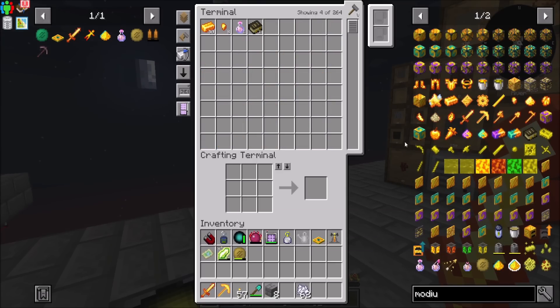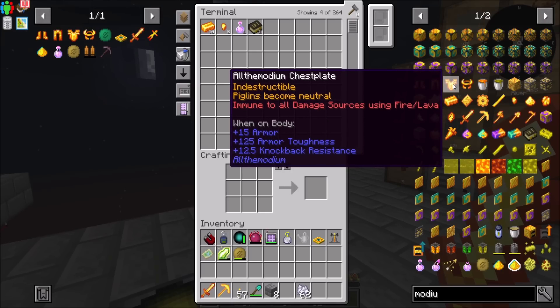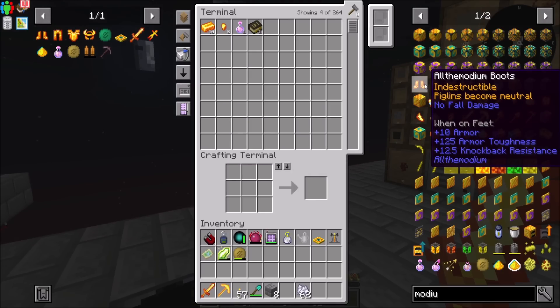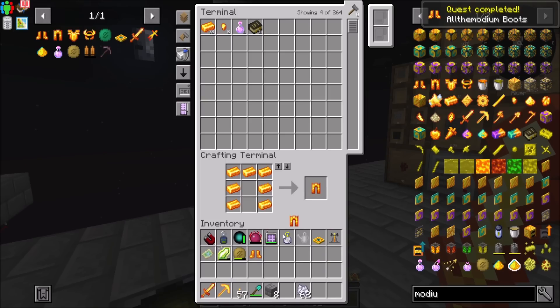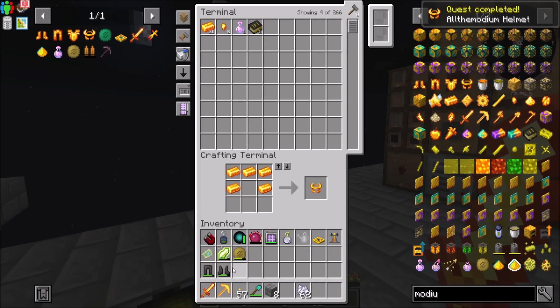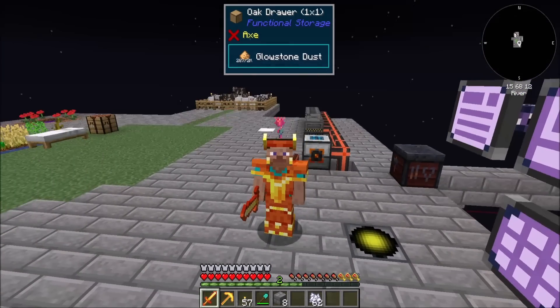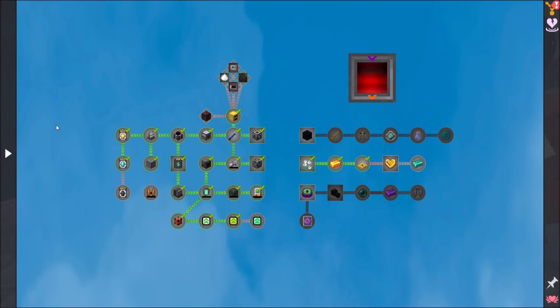And then let's go in the order of - piglins become neutral, so I definitely want the helmet. I want the boots first for no fall damage. I'm probably going to need all of them. Yeah, let's just make them all because I have more than enough. Dude, how cool is this stuff? How great is this? I like it a lot. Yeah, I call that a big win. Now that was a bunch of quest rewards, apparently.